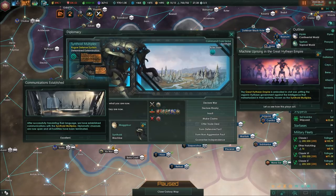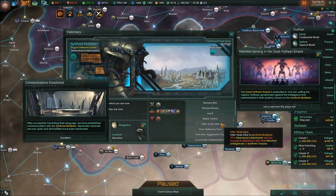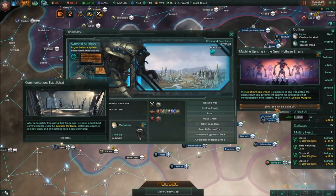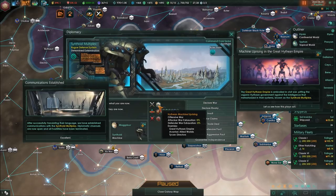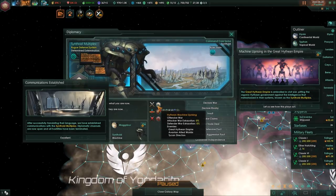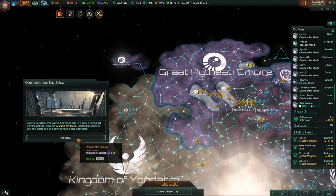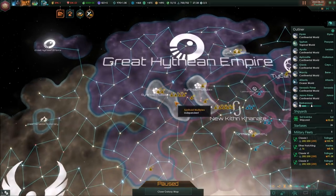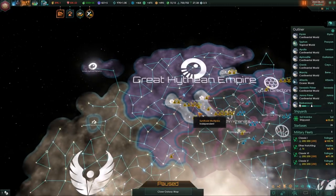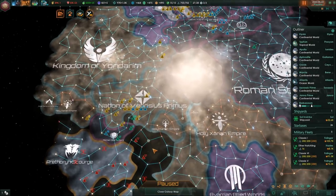This is pretty cool. All the while I'm fighting the Praithoran Scourge, there is this thing happening - the Thin-Synthoid Multiplex Determined Exterminators Machine Uprising that has just started in the Great Hithian Empire. Unfortunately for them, they're at war with their entire Federation, including the Tikhan Directors. So they're going to get squished relatively quickly. Still interesting to see how this plays out. They do have two 30k fleets and a 14k fleet, so they have quite a lot of strength, but I don't think they're really going to be a big threat.